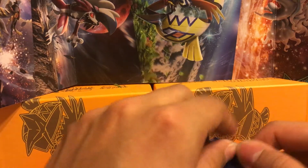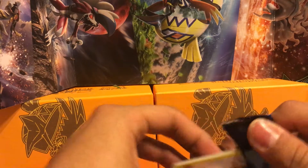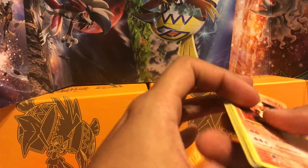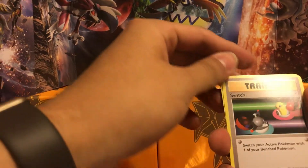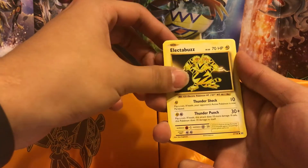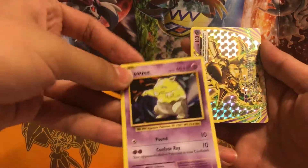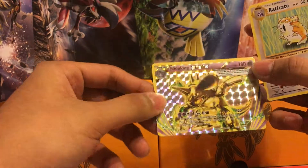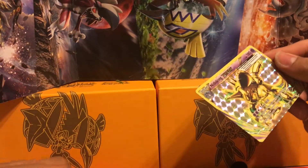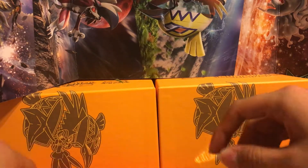Alright, so first pack. I don't remember the pack trick on these. Let's see if we messed this up or not. Magmar, Switch, Maintenance, Rattata, Electabuzz, Magikarp, Drowzee, Caterpie. We did mess it up, but we got a Nidoking Break — pretty cool. I've never actually seen this card before. I started collecting and playing when Guardians Rising had just come out, so all these Breaks are all new to me.